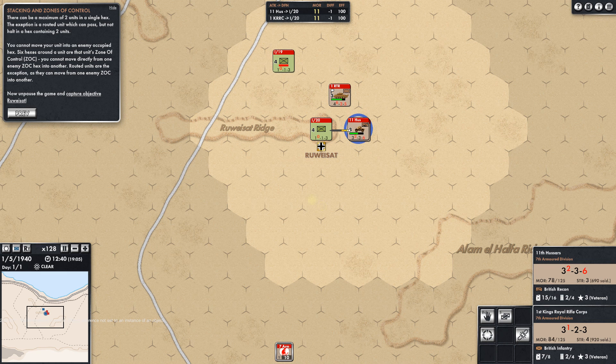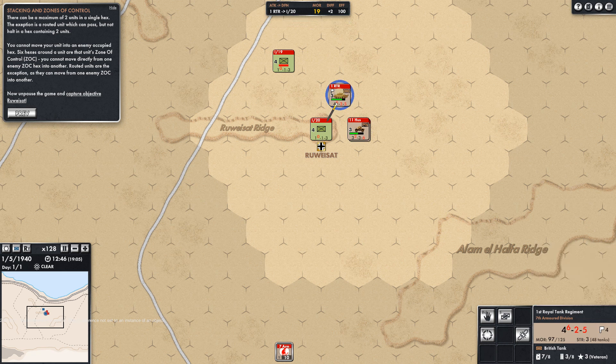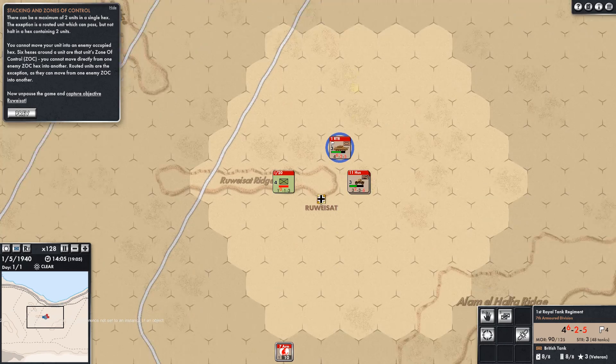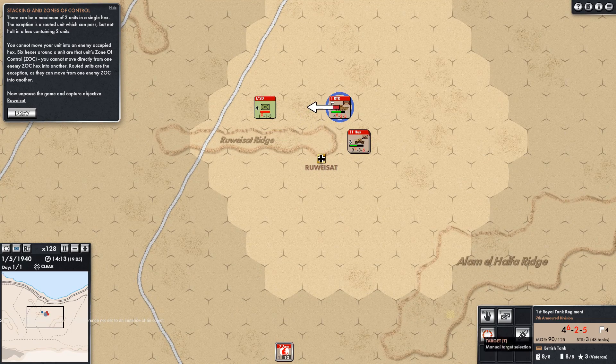We're watching the battle click down — I wish there was maybe a little better visibility of what's going on. Every hour we have a plus 2 here and a negative 1 with the Hussars. You can see the morale clicking down. We halt and use the target command — put a target right on that unit. These guys move over and we've now taken the objective.